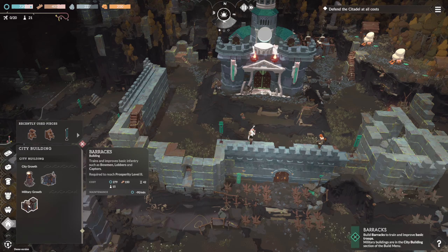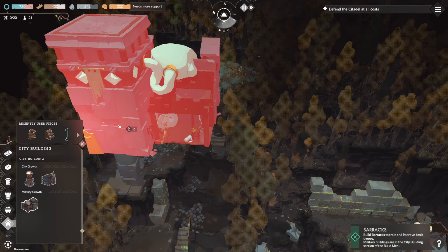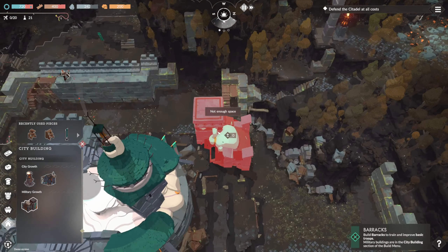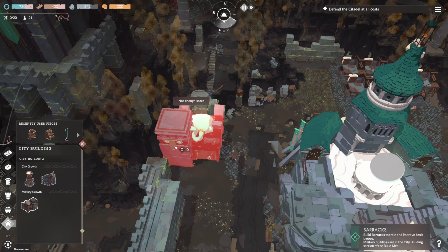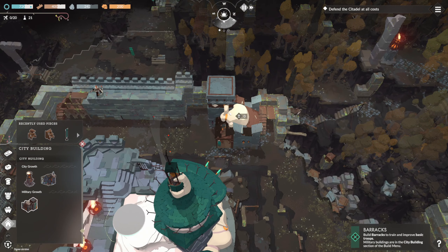Shack, shack, barracks — there we go. Where do I want to put the barracks? I like to place things in places I don't think I'm going to need. Actually, I could probably put a forester over here, so that's a bad spot. Oh, it says I can stack buildings — maybe I could make this work.